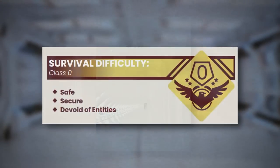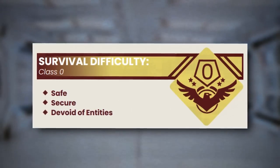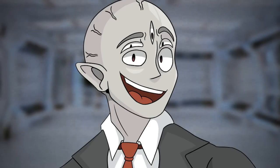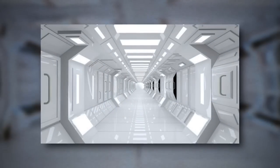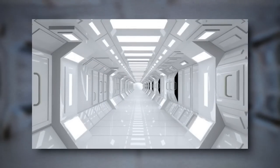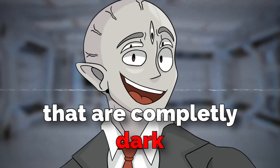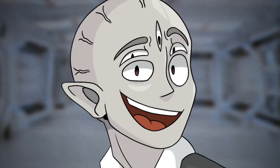Backrooms Level 15 is classified as a Class 0 level and is safe, secure, and has no entities. Now, you might think, how's the level crazy if there's nothing there? Well, you'll see in a second. The level is made up of a bunch of futuristic-style hallways with shiny, reflective surfaces. There are also some sections of the level that are completely dark with no lights, and you can't even see in them at all, but those are pretty rare.